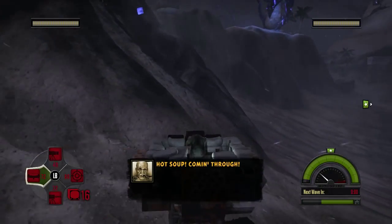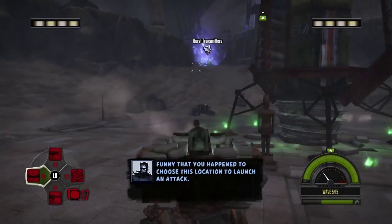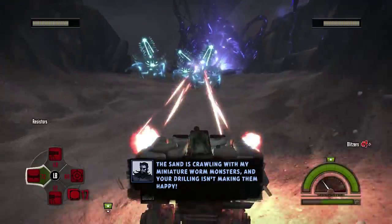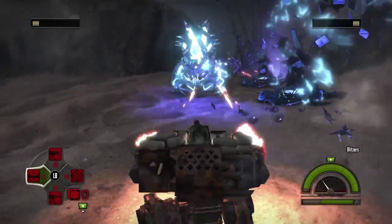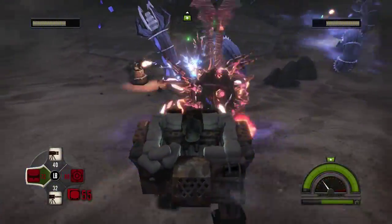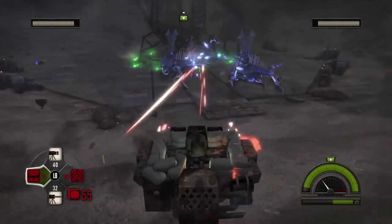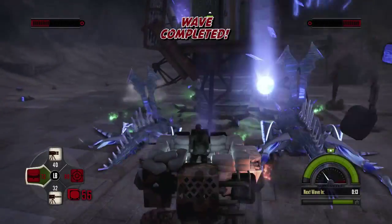Hot soup coming through — all of the hot soup you could possibly need, sir. Plenty that you happen to choose this location to launch an attack. The sand is crawling with my miniatures. And now we've reached the point where we have a slight problem, because those machine gun turrets are going to start dying like hotcakes. We've already lost one — actually, I'm pretty sure we've lost most of them now. We may have very well lost all of them.